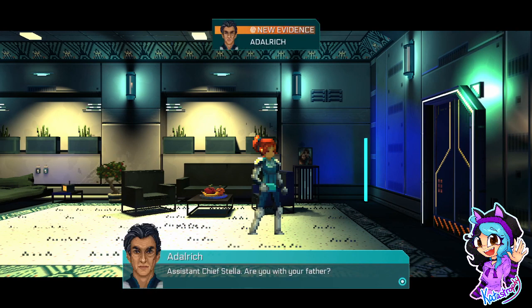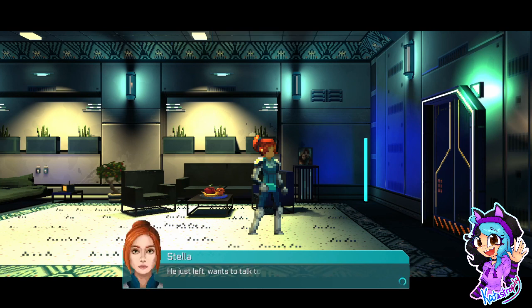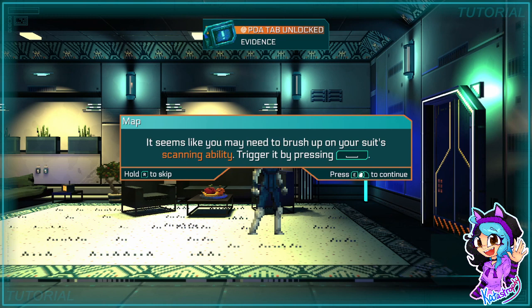Sergeant Allerich? Assistant Chief Stella — are you with your father? We just left. He went to talk to the Captain. Could you come talk to me at the security office? Sure, I'll be there in a minute. Are you suited up? We might have to look into something — I'll explain when you're here.